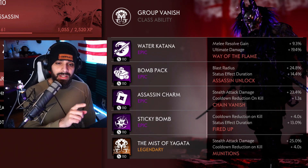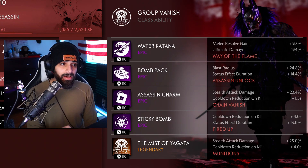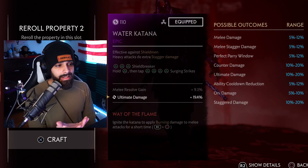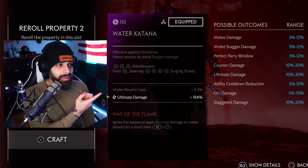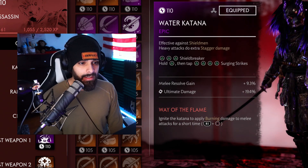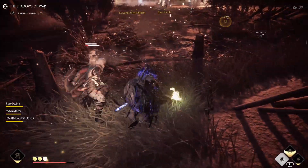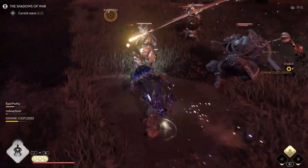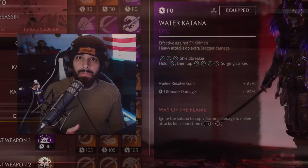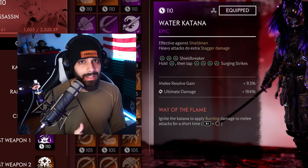I've been told recently that melee damage is also useful because your ultimate is considered melee damage, not stealth attack damage. You could put melee damage on here, but I'd rather have the 20% ultimate damage increase since the maximum melee damage increase is only 12%. As for the last slot, I have way of the flame — it catches your katana on fire and lets you hit oni with unblockable attacks, catch them on fire, and deal heavy damage. It's a no-brainer for your katana.